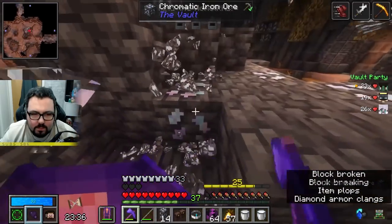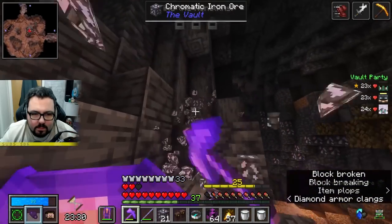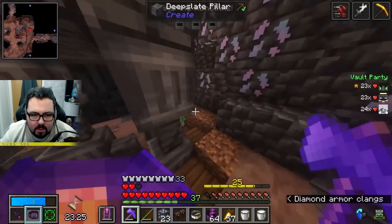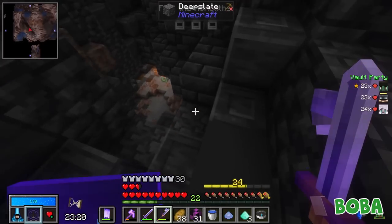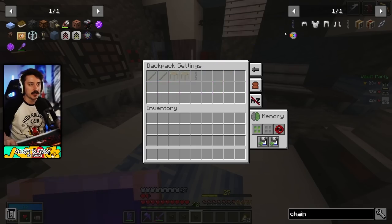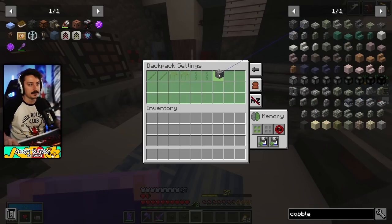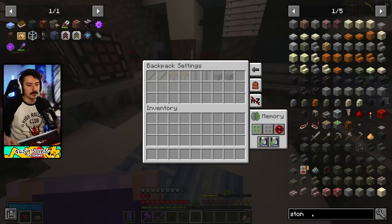That would be grim - it would be like Everything Everywhere All at Once. Do you remember the butt thing? It's like do the most ridiculous thing you would never do and then it's the butt plug thing. There's like a big butt plug and they put it in their butt. Anyway - random junk in a vault: iron chains, sticks, scaffolding, bread - I don't know if we encounter bread anymore.